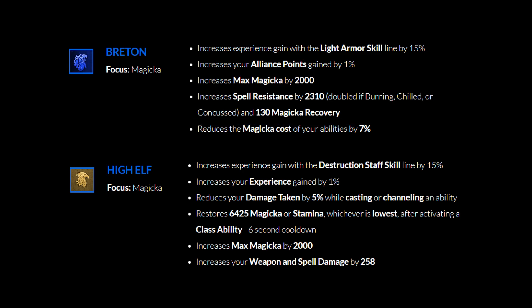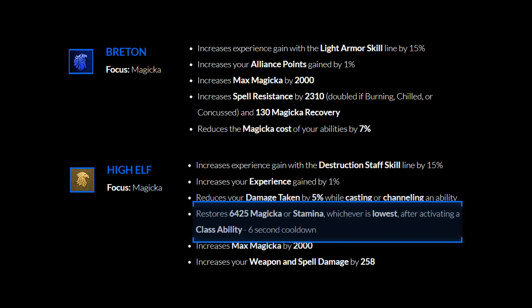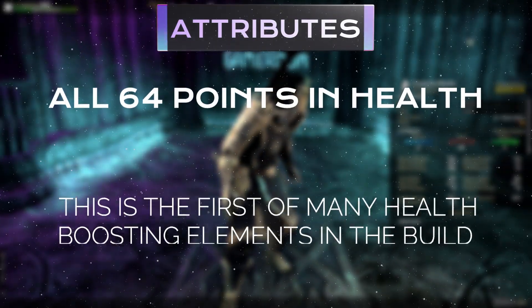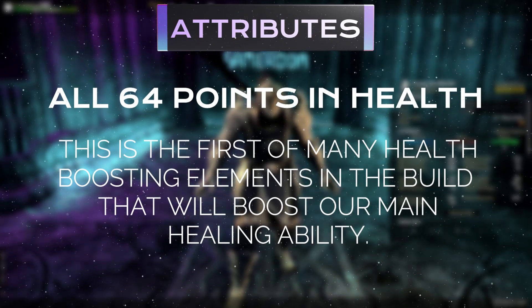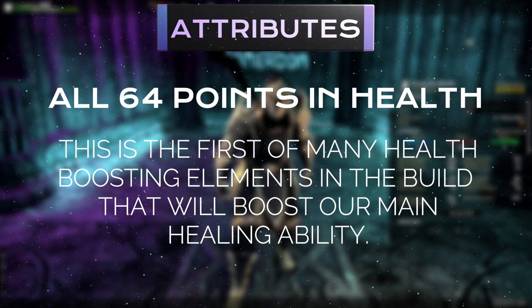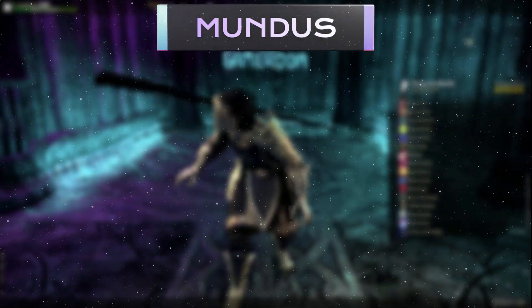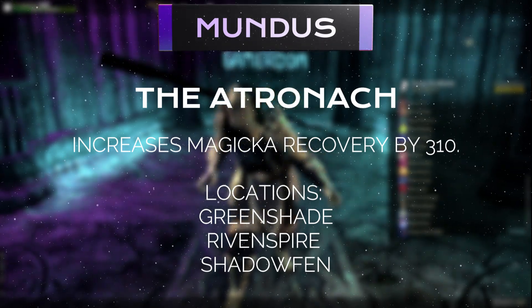Regarding sustain, the Breton gives you both Magicka recovery and a 7% reduction in the Magicka cost of your abilities. The High Elf restores resources every 6 seconds after using a class ability. For our attribute points, we have all 64 points put into health — this is the first part of many health-boosting components. For our Mundus stone, we only have one real option: the Atronach Mundus, which increases our Magicka sustain.